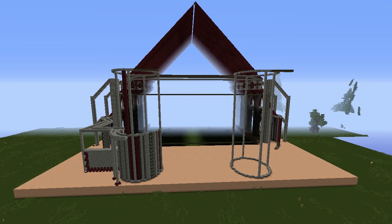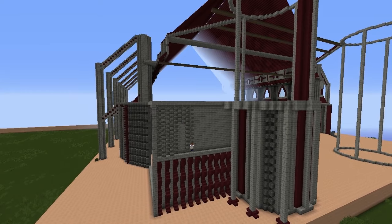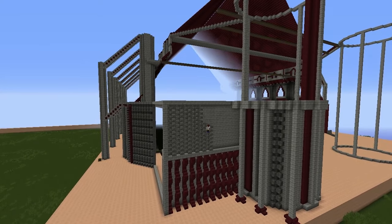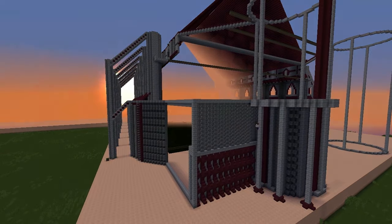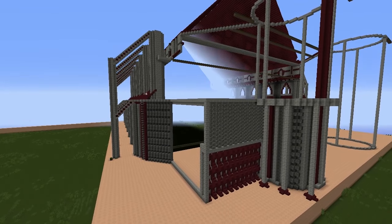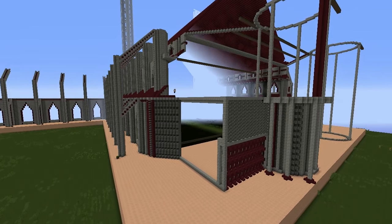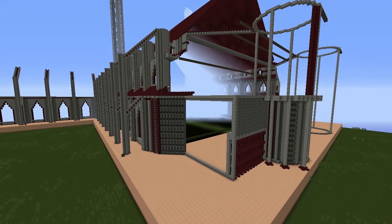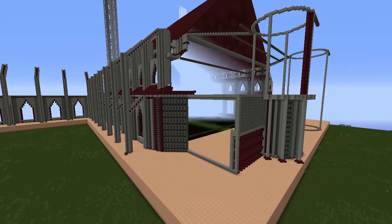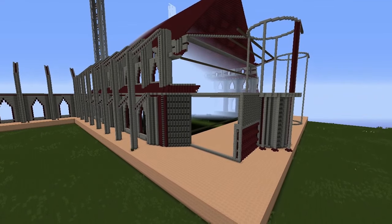We start building up the wall, adding lots of decoration and detail to give variation between different sections. Don't be afraid to play around with things, but when you build walls, try not to make them flat. Take a step back, look at it — if it looks good, keep building; if it looks bad, delete it and start again. There's nothing wrong with starting over on a huge project like this. You want to make it look good.